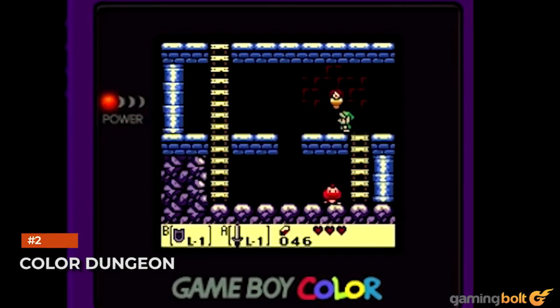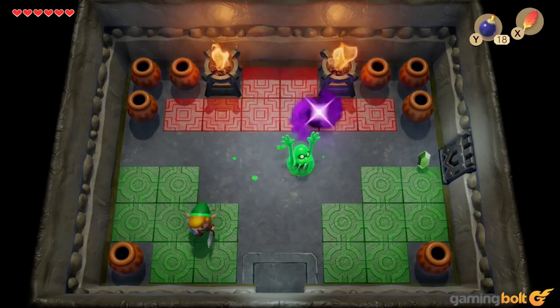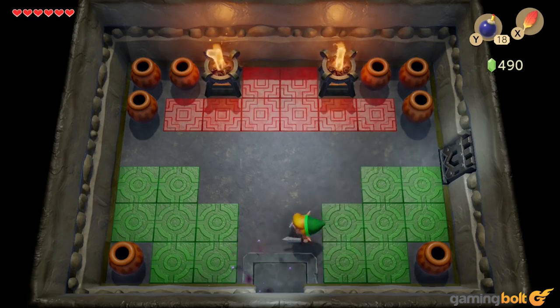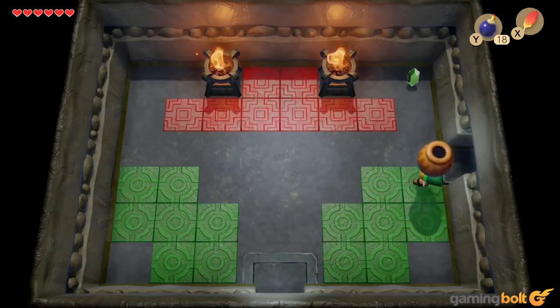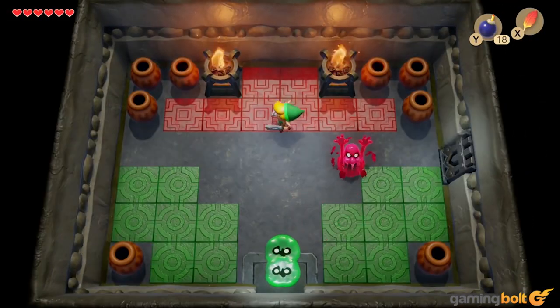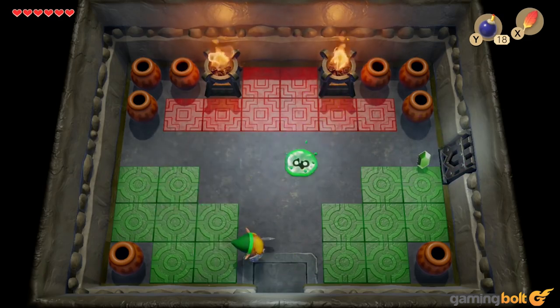Color Dungeon. When Nintendo released Link's Awakening DX for the Game Boy Color, they didn't just make the game look prettier — they also added a whole new dungeon. That dungeon is in the remake as well, and though it's optional, it's recommended that you tackle it regardless. Once you're done with the third main dungeon, you can take on the Color Dungeon. Head to the library in Mabe Village if you can't find it. Completing it rewards you with either a red tunic to enhance your attacks or a blue tunic to enhance your defense, and the reward is well worth the effort.